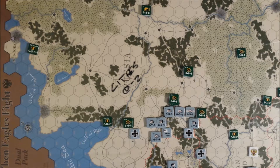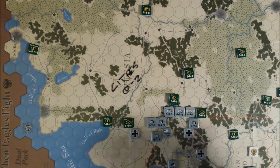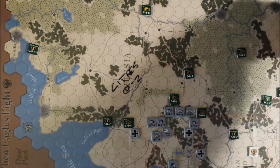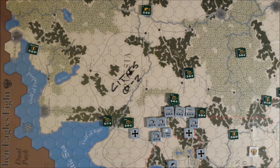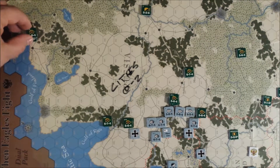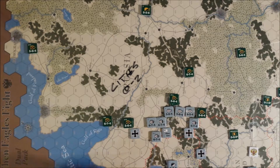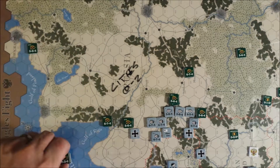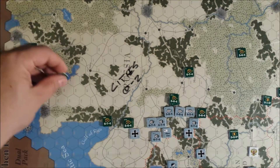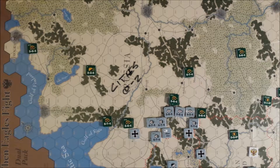The Russian Rail Strategic Movement capacity in 1915 is four units. We're going to take a unit from Berdichev and put him up in Riga; take another and put him in Kronstadt — that's two. We're going to take the two cavalry and move them to Pskov — that's four. That's the entire Russian Strategic Movement phase.